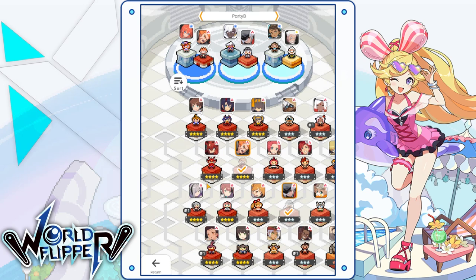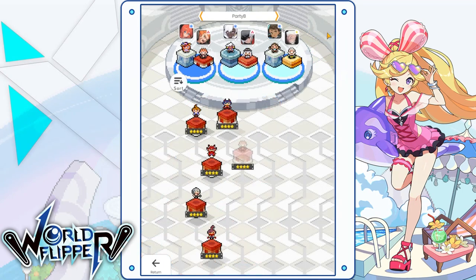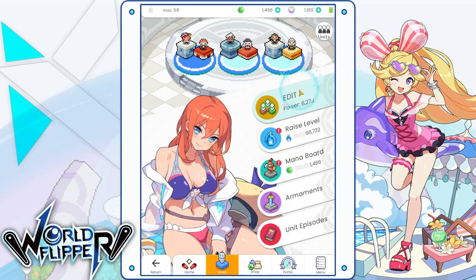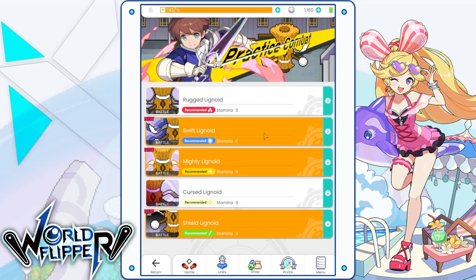For my last tip: when you're doing team building and trying to figure out how often skills activate or which power flip ability you prefer, I recommend using practice mode. You can use it to go up against a variety of bosses that have an effectively infinite amount of life. It's a really useful way to test out your builds without spending any stamina.